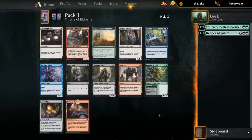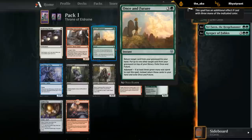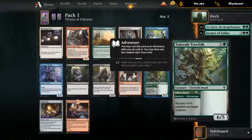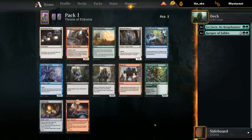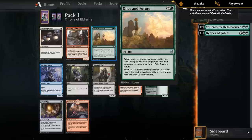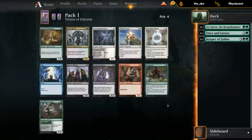Got a couple options here. Once in Future has been pretty decent especially because mill decks are so popular — there's usually plenty of targets in the graveyard. Treefolk is a nice combo with Sir Farron and just a nice curve-stopper in general. Reef Soul is definitely a candidate — that's just an excellent removal spell. Could set us up for black-green, which is usually a more mid-rangey food deck. I'm leaning Once in Future just to make sure we have that late game card draw that we sometimes lack in aggressive decks.